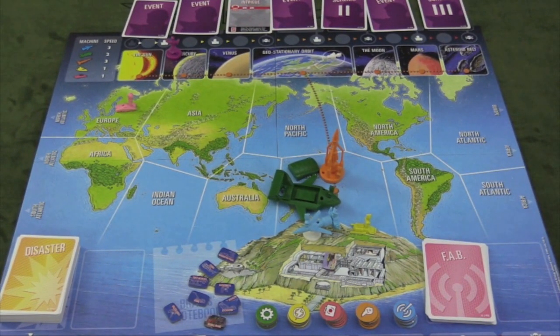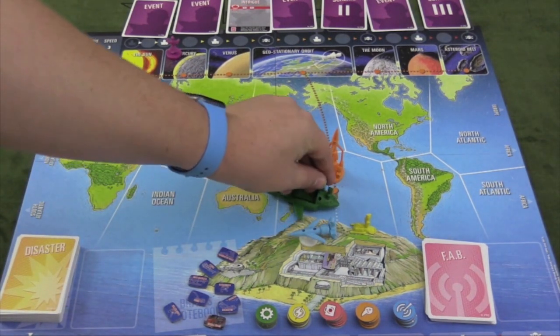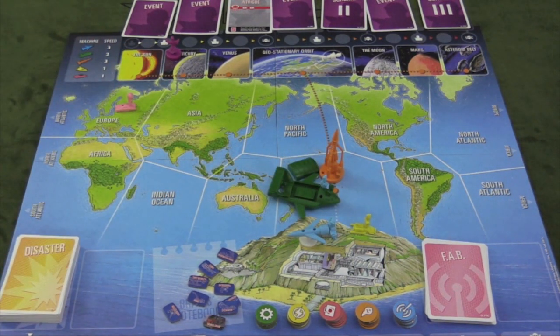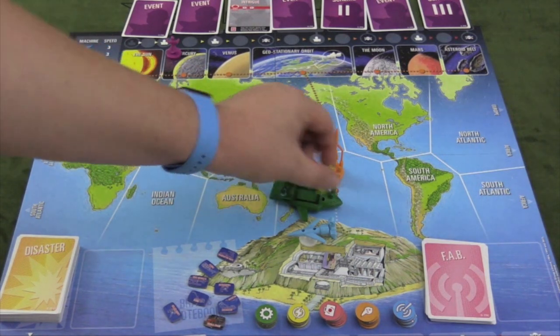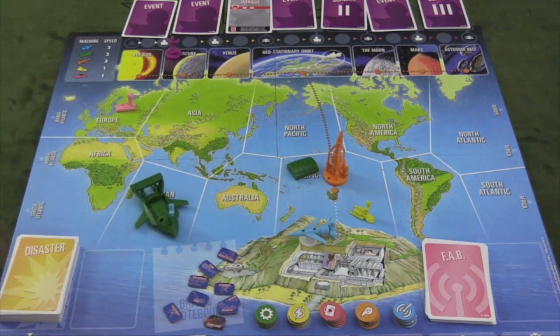On a player's turn they're going to take actions — they have different actions to choose from, plus some free actions. They have three actions to take. Like, if I'm in here I might decide to get out of this vehicle and get into the green one and drive that one. You'll especially need to do that if you're playing with less than a full complement of players. You can switch vehicles, jump around, and load vehicles. So one of the actions is moving somewhere — I might move this over to the Indian Ocean. You can move different things around, and that's a lot of what you're doing: maneuvering things into play.